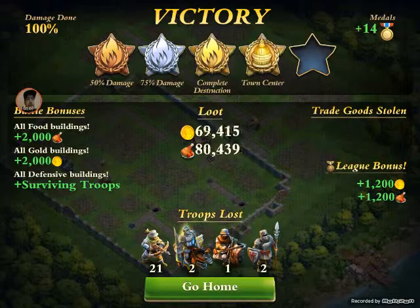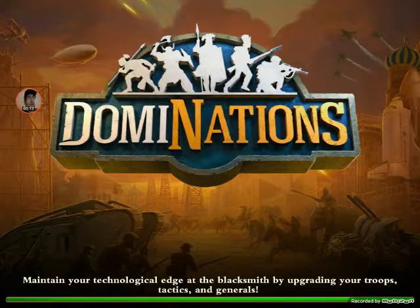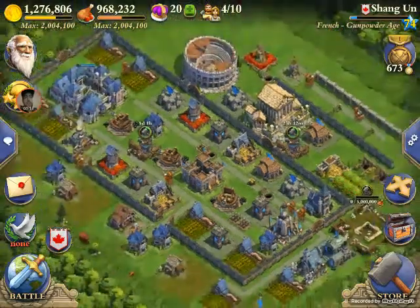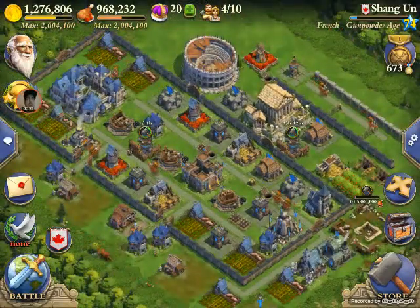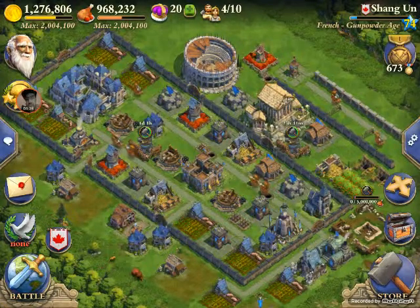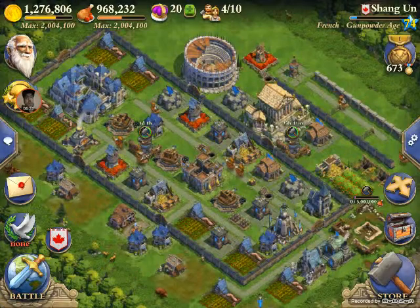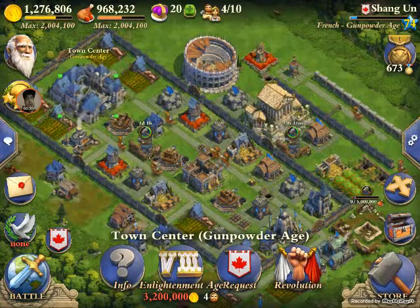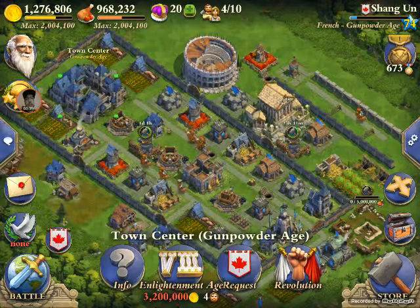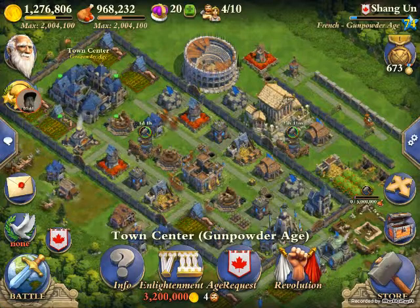Now you can see the key steps in this strategy: you are targeting catapults — where are they? Make sure you know where they are first. If you can kill one, great. Drop your ballistas in a safe spot, surround them with archers, rally to protect ballistas whenever possible, and always try to catch those catapults. As soon as you get the three catapults down at this town center level in the Gunpowder Age, you're gonna be in a much better position to get at least three stars, maybe four or five if you've targeted the town center.